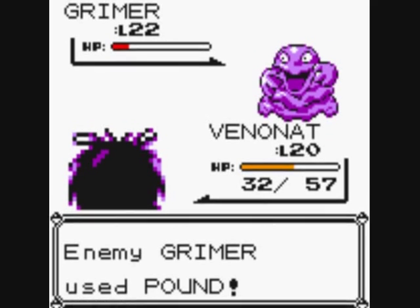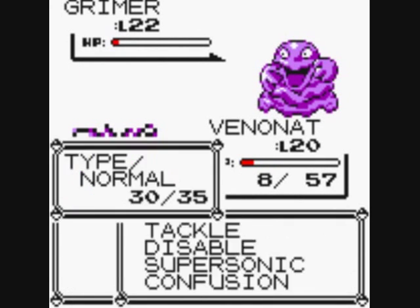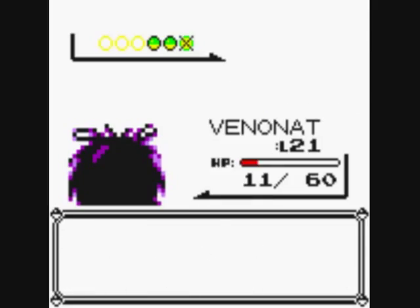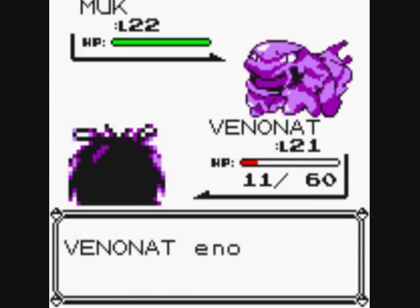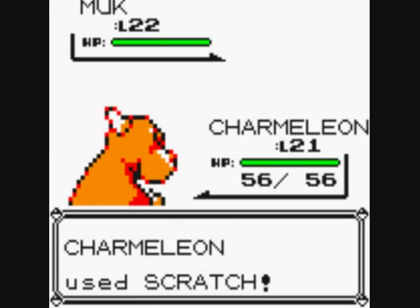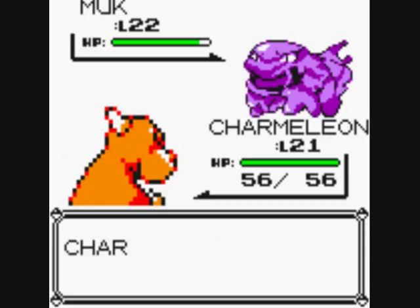I can't believe it disabled my Confusion. No point using Confusion now. Venonat's at level 21. Let's let Charmeleon have a go. Why is Charmeleon so weak? And it's disabled my Ember, which means no attack is good enough — I'll have to use Paras.